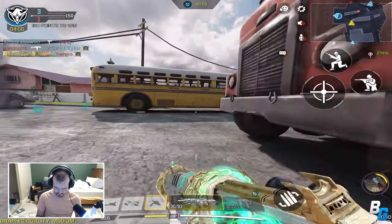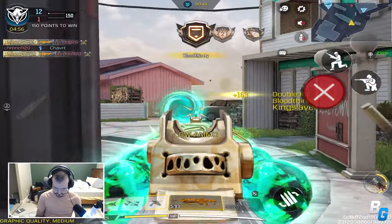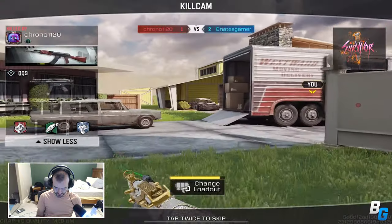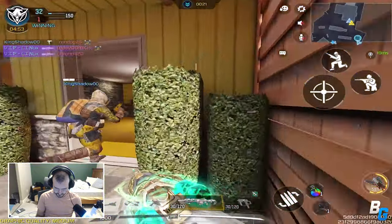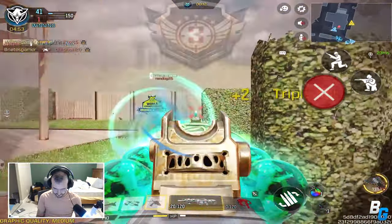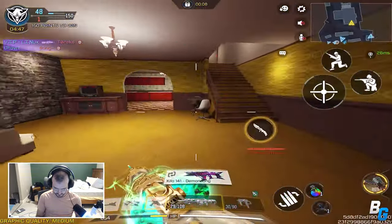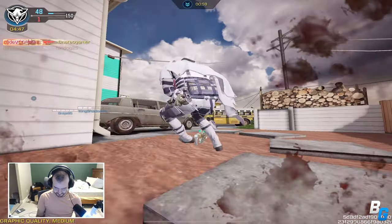Kind of close here. He went inside. There he is. The only problem is that this gun ADS is really slow. I'm dead. I thought I saw my teammate's tag on him. Yeah, this is going to be tricky with this gun. He went up top. No way I lose to that. He's gone — too slow. This is not for this map. I'm going to have to keep distance. Not my play style, but...